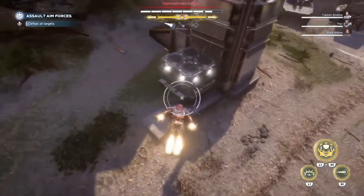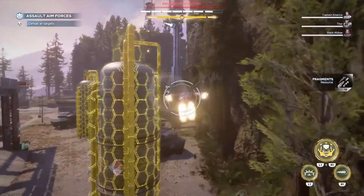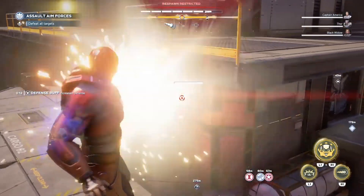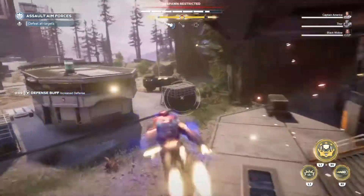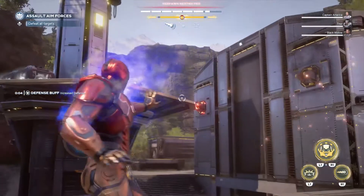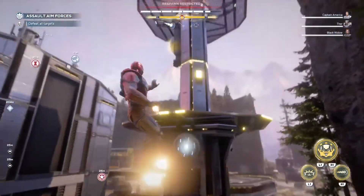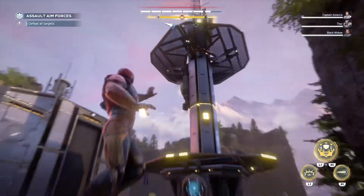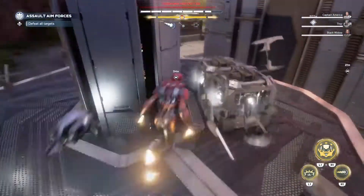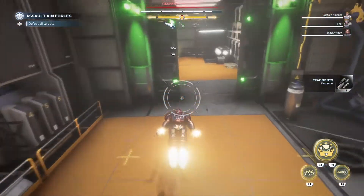There's some more resources right here and now we're gonna go over here — there's gonna be an AIM building right here. This one has another puzzle where you open the door just like I did with the first silver chest. I'm gonna take out these turrets — it's another shooting puzzle. There's some more resources right there. Grab these — there we go. Now we're gonna go straight down here, do this door, and grab this chest.